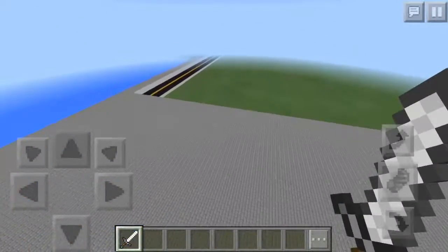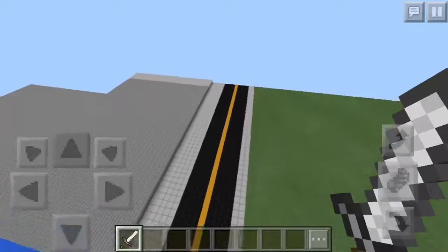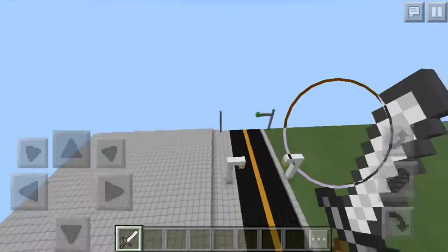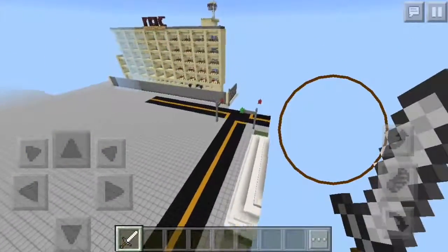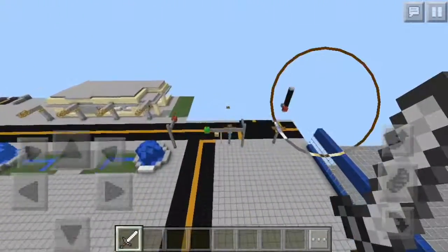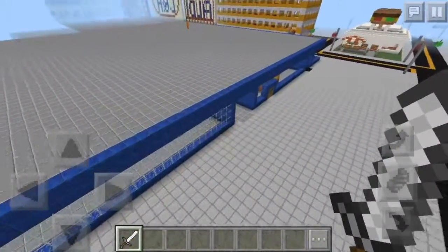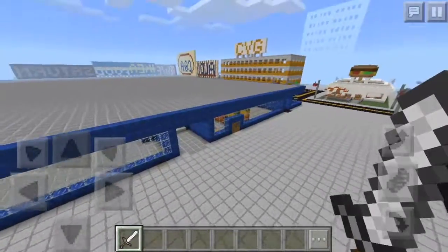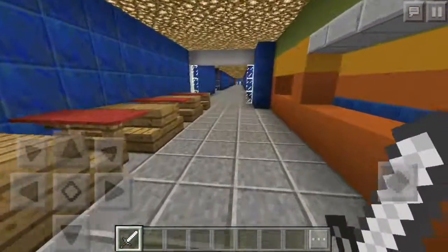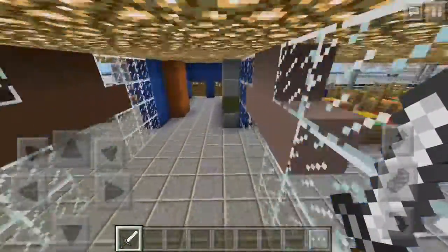It looks like something's going to be built here but not yet. Well I guess we'll go back the other way and check out what's over there. Render — okay there we go. Wait, what the heck is this? This is the IKEA! I actually want to see inside the IKEA — is it like an IKEA where you have to go through the whole store? Kind of, maybe, I don't know.